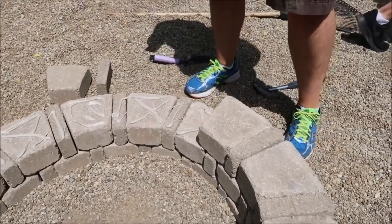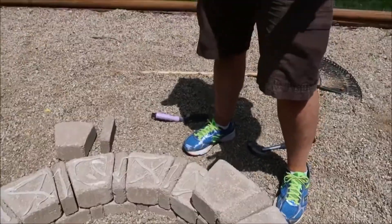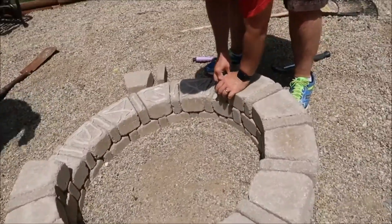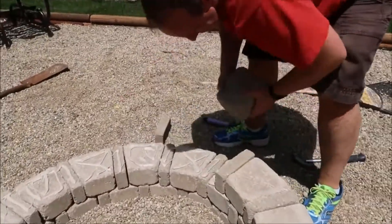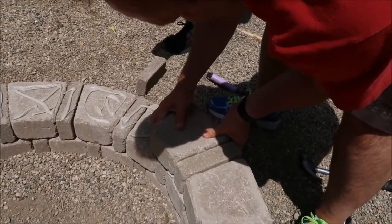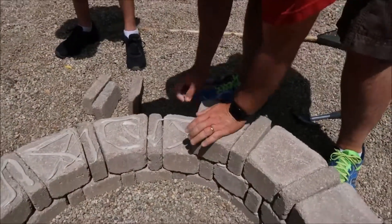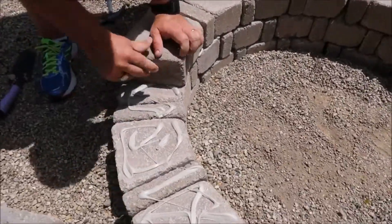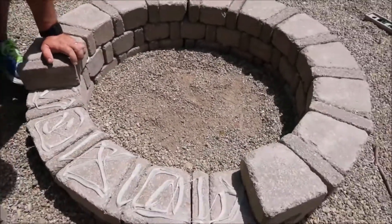Since we've gone this high, we figured we might as well go five or six feet and make it into a well. When we're not using it as a fire pit, we can get water from it. What is the stuff you're putting on there? That is construction cement — it holds everything in place. It looks great, guys.